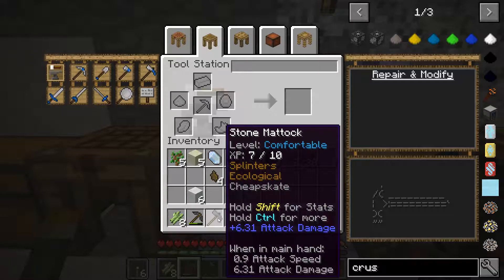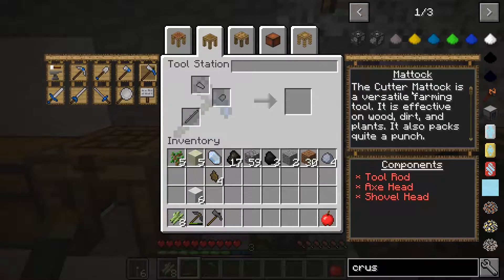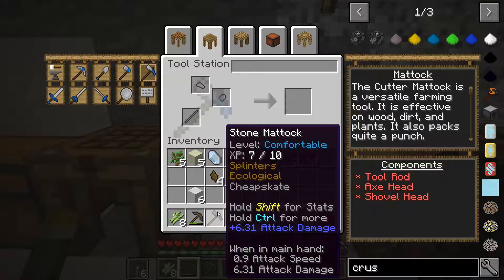I also have a new tool here — this is a stone mattock. If you don't know what it is, you can click on the icon on the left side to get a text description and a list of components required to build it. The mattock is a direct replacement for the hatchet — Tinkers' version of an axe — the shovel, and the hoe. So it's a 3-in-1 tool that's really nice.